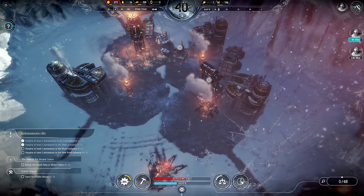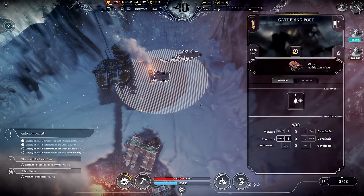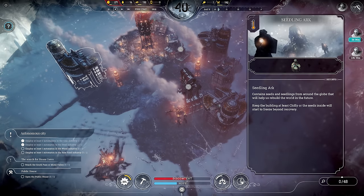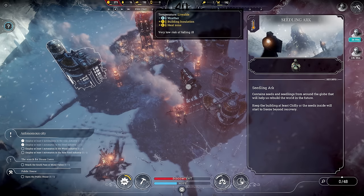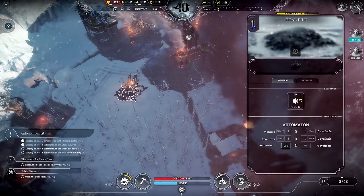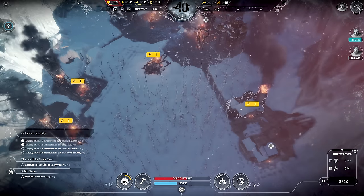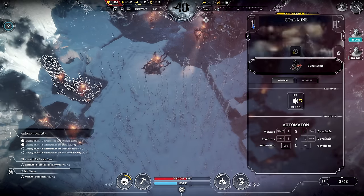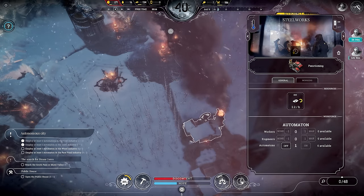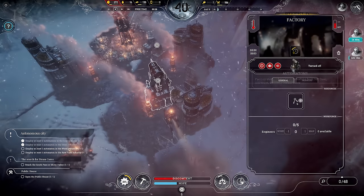Welcome back to our fledgling little city. There are a couple of things we need to prioritize right now. We have an upcoming temperature drop which is going to put us into the chilly zone. We're going to run out of coal. We have four automatons right now: one at the steel, one at this coal mine, one at this coal mine. The steel is probably not a huge priority — we have 134 of it.